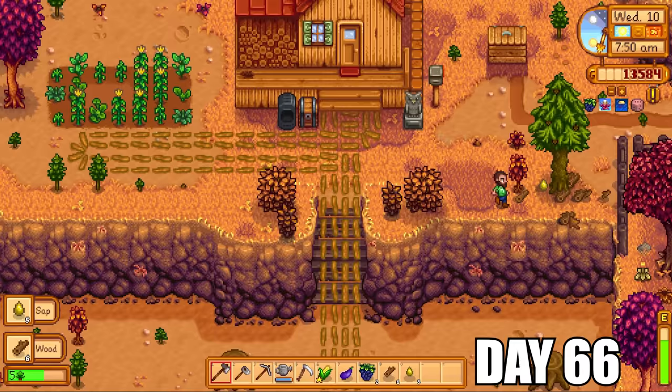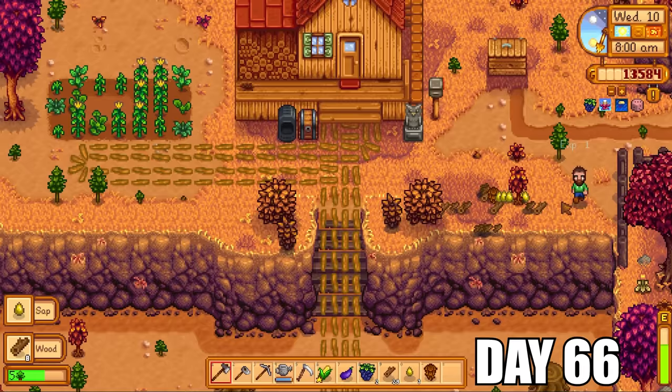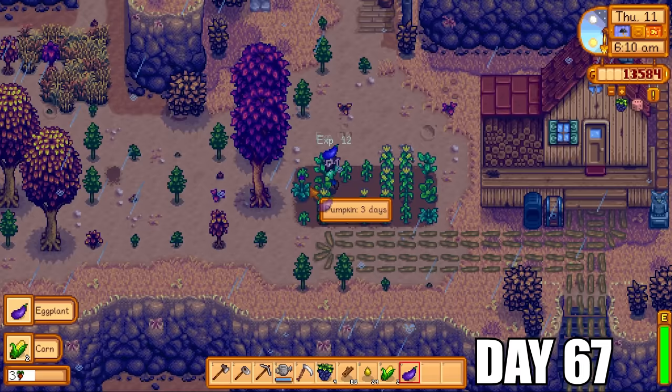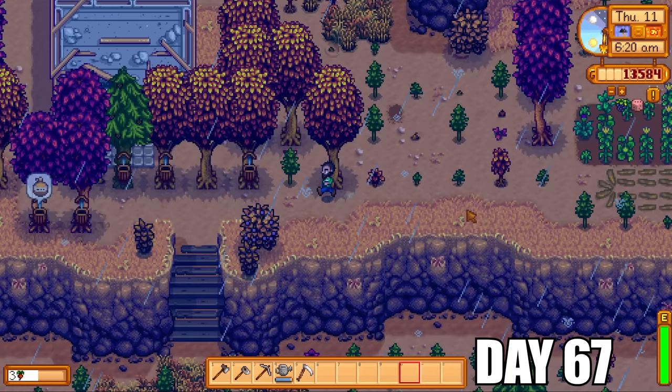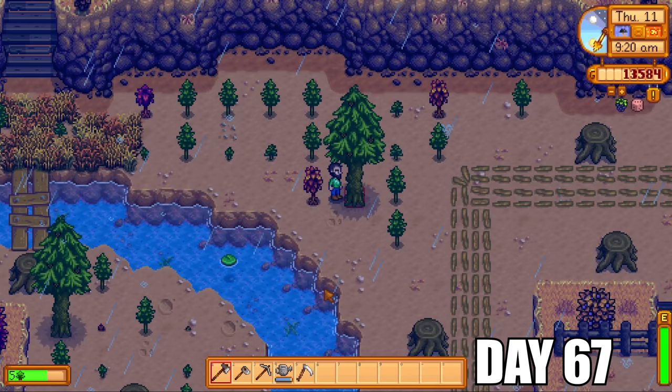Cutting down all these trees wasn't as bad as you might think because I was getting foraging XP every time. I was already on level five foraging — if I can push this skill up to level seven I could attempt to make tree fertilizers. All you need to make tree fertilizers are fiber and stone — it's a very simple but very overpowered item, because it means your trees grow very quickly. It also enables tree growth in winter. So if we can get foraging level seven before winter comes, we'll be in a very good place to make money in winter; otherwise we'll run out of things to do very quickly.